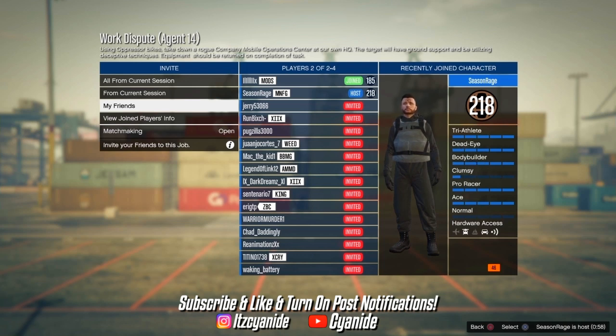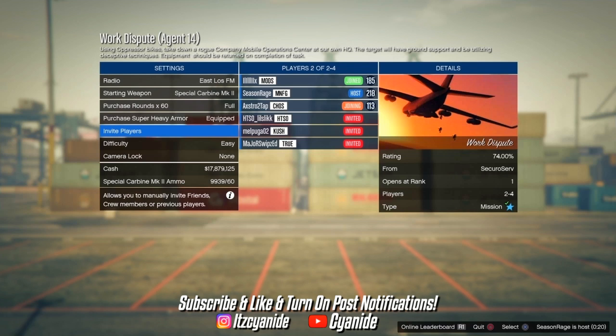To get the black joggers, there need to be three people in the session and you have to be the second person to join. For the red joggers, same rule applies — just be the second person. Once someone joins, start the job right away.